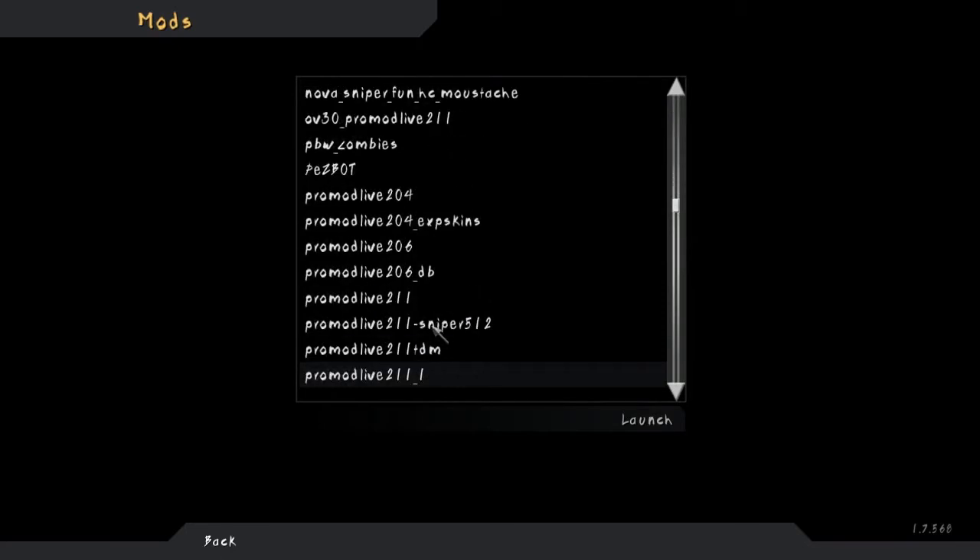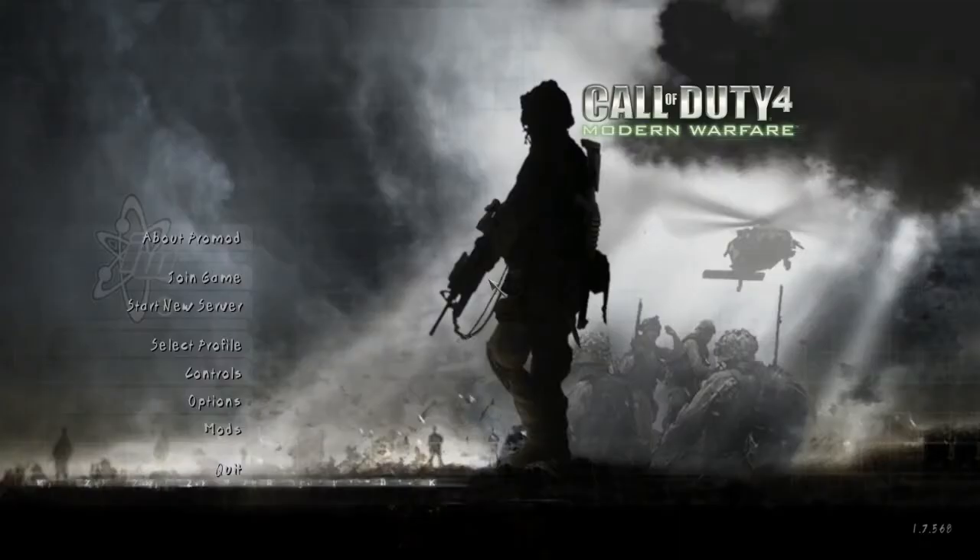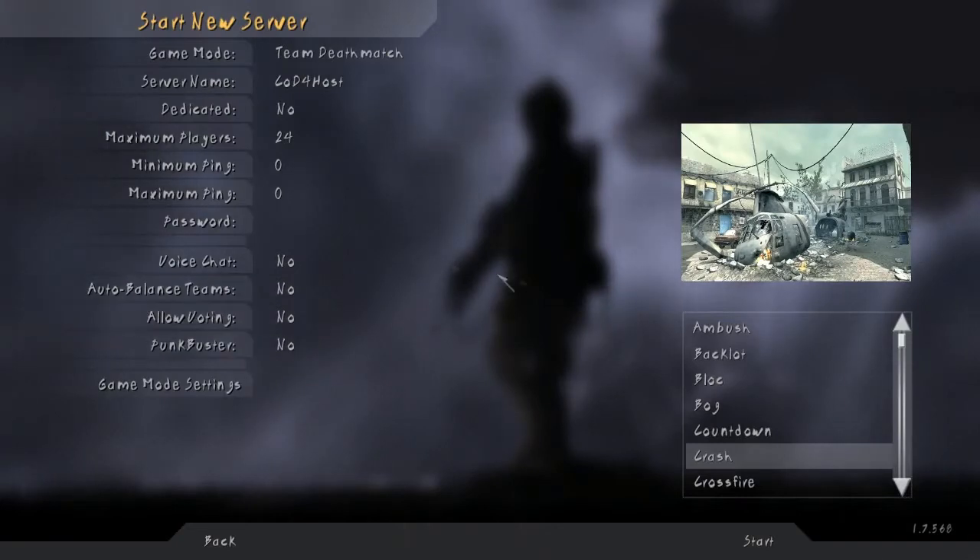First thing you want to do is just go to mods. Open up your CoD4, then go to mods, find Pro Mod Live 211, double click it. Then go to start new server, make sure PunkBuster is off, choose whatever map you want — I'm gonna go to Crash.